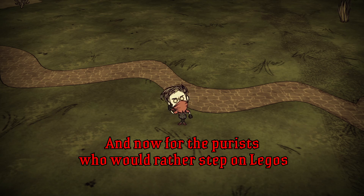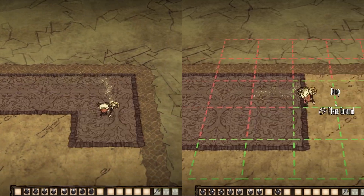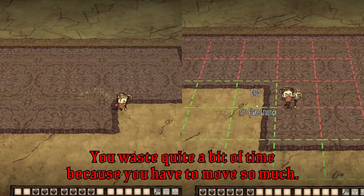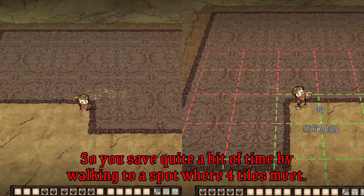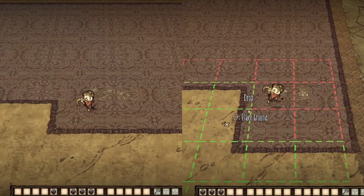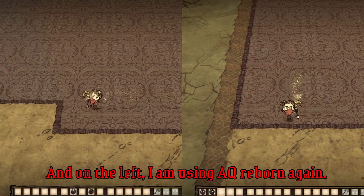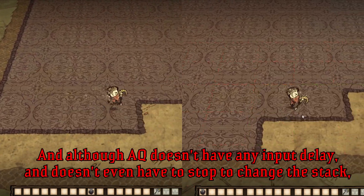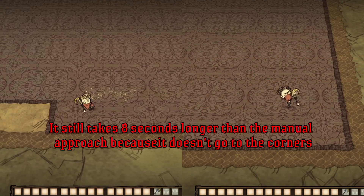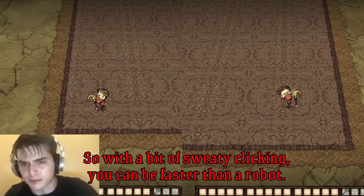And now for the purists who would rather step on Legos than use any mods: digging and placing tiles at the corner. When you perform these tasks by right-clicking in the middle of each tile, you waste quite a bit of time because you have to move so much. So you save quite a bit of time by walking to a spot where four tiles meet. As you can see in this control test, I am placing 100 tiles. On the right, I'm doing it manually by right-clicking where four tiles meet, and on the left, I'm using Action Queue Reborn again. Although Action Queue doesn't have any input delay and doesn't even have to stop to change the stack, it still takes 8 seconds longer than the manual approach because it doesn't go to the corners as I do. So with a bit of sweaty clicking, you can be faster than a robot.